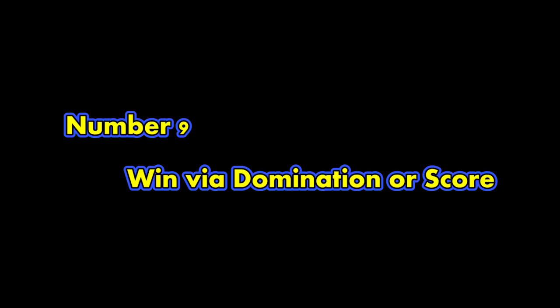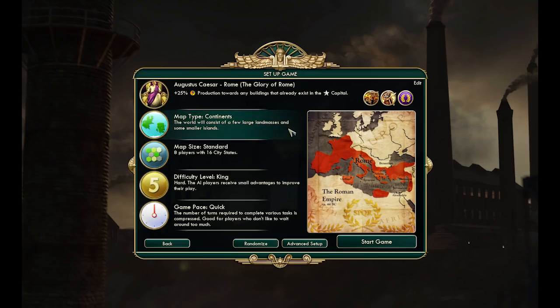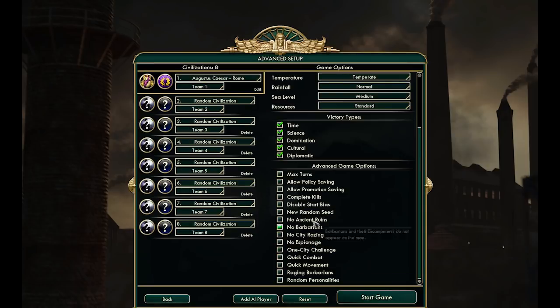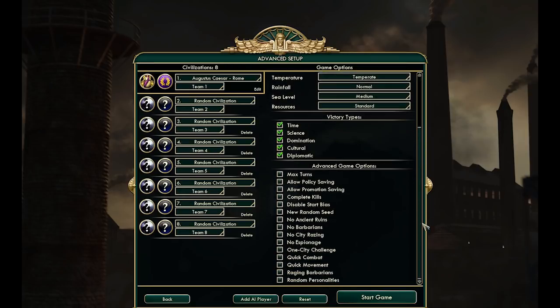Next up is number 9: win via domination or score. The Civ series offers you many ways to win the game and you can find these under advanced setup on the right hand side when you start a new game. You may turn them on or off at will, however I would suggest you leave them on for the true Civ experience. As an apprentice, you will likely come to victory through domination or score. Score comes into play at 2050 AD when the game ends and the player with the highest score is the winner. I would recommend going for bloodshed.